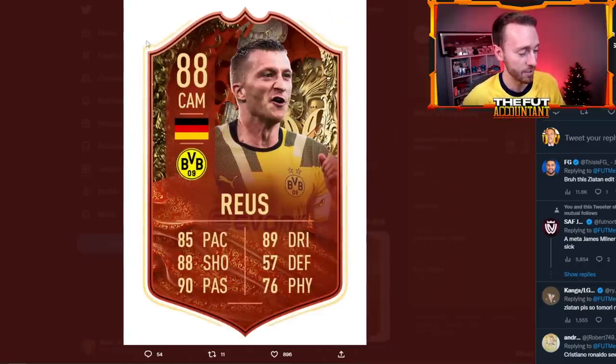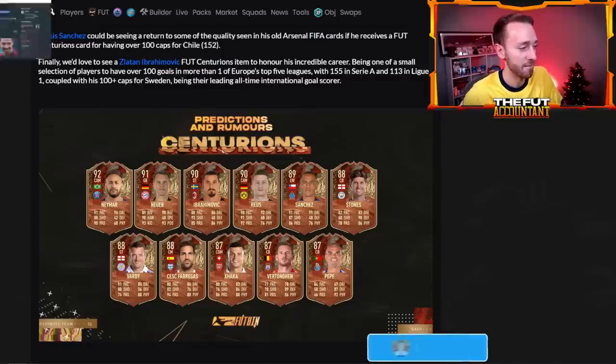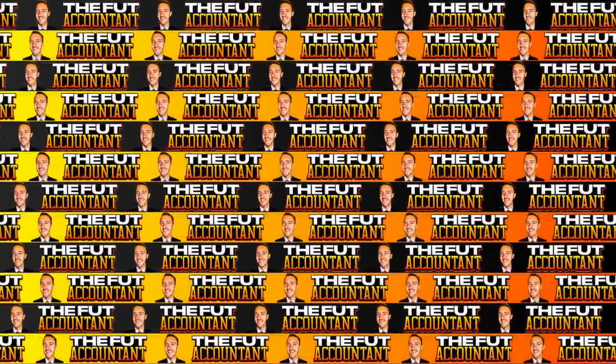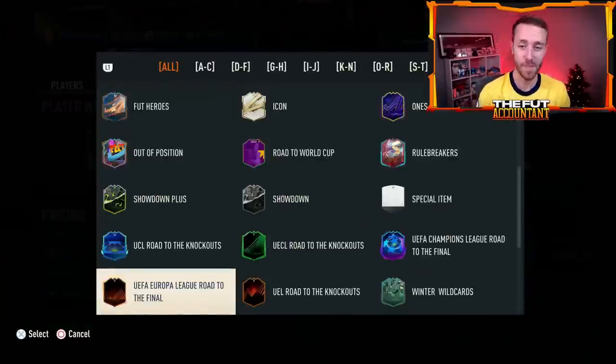On Footpin, they have a prediction up: Neymar, Neuer, Ibrahimovic, Reus, Alexis Sanchez, John Stones, Pepe, Vertonghen, Xhaka, Cesc Fabregas, and Vardy — these are all the types of players we could see. Not saying Neymar is past his prime, but EA is probably going to find a way to fit in some really top tier players into this promo. It just seems like it's going to be a fun promo, and I'm excited for it. I think there is a very high potential that we start to get leaks about this promo and the players today. I know we've been saying it over the past couple of days — like where are our leaks?